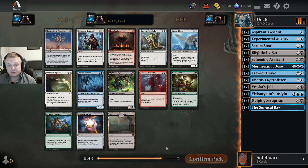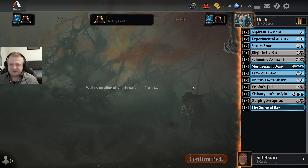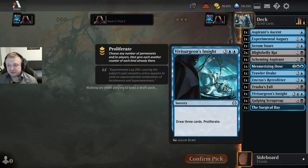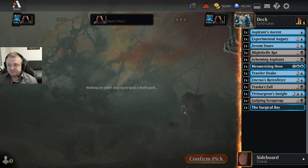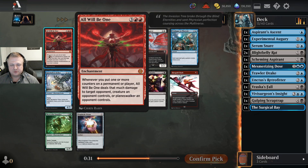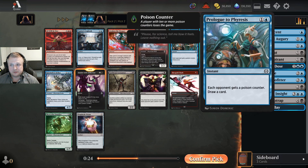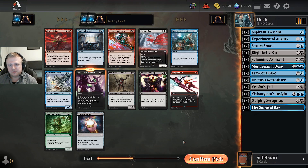Here it's just going to be the Blight Belly Rat — pretty easy over the Terramorphic Expanse. I don't have such a dire need for it; I have a couple of double-casters, although I might not play them in the main deck. What a pack next — there are three Medicares, a Hexgold Slash, and an Anoint with Affliction. It's too good to pass up. I'm not sure if I'll play it in this deck necessarily, but it's such a good card I'll take it.